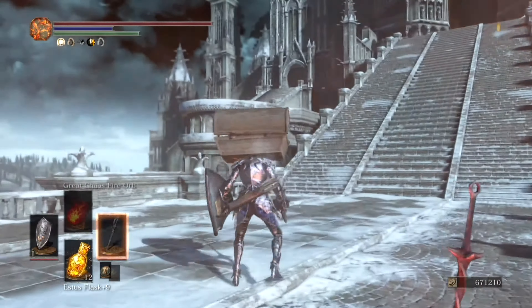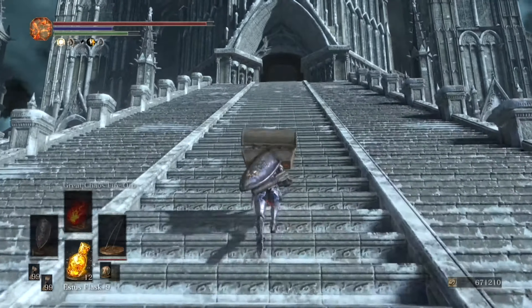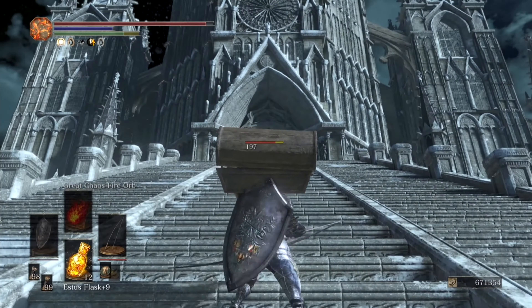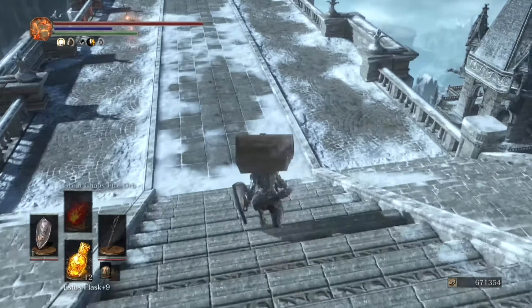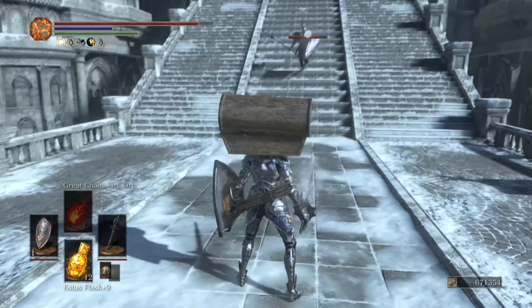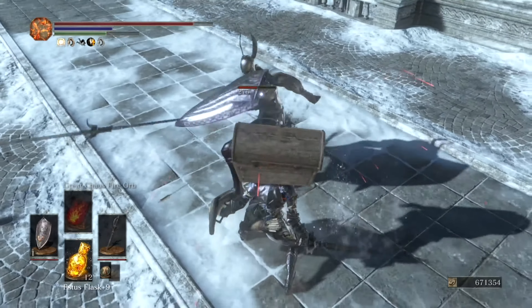It is also important to note that this specialized sword is unique for defeating any enemy that chooses to hide behind a shield. Its shield splitter attack not only breaks through shields altogether but delivers its staggering frost buildup as well. Of all the covenant items, the Proof of Concord Kept takes the longest to farm due to the large loot pool that silver knights have.